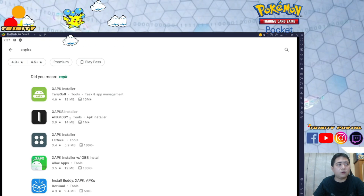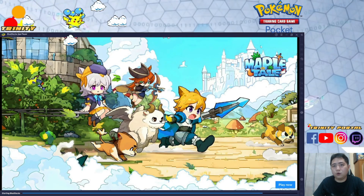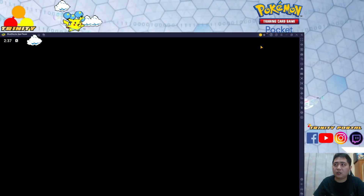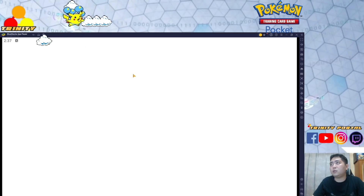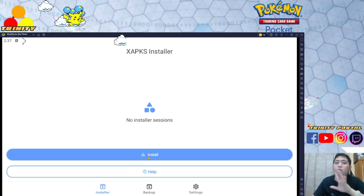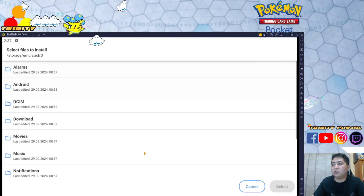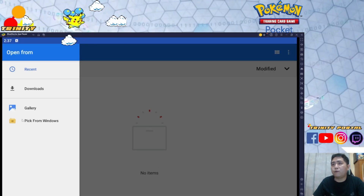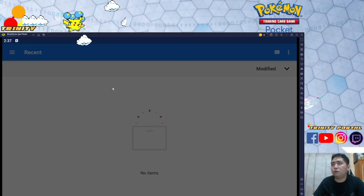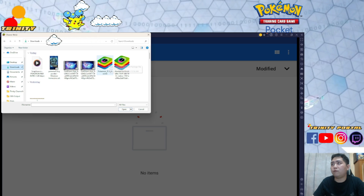After downloading the Pokemon game through the provided link, open up your APKx installer and click on it — it will take you to the install page. Choose System File Picker, then navigate through Windows to where you saved the file, select it, and it will automatically install the game for you.